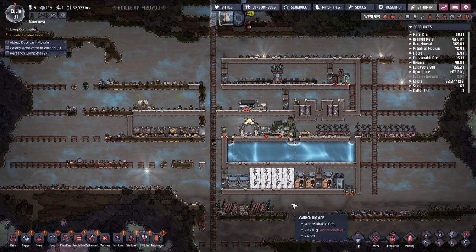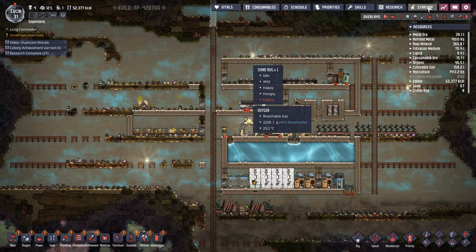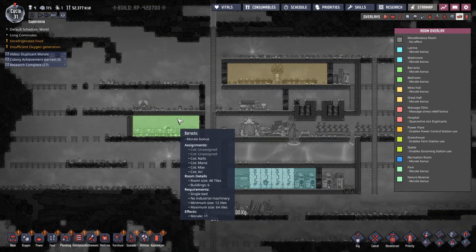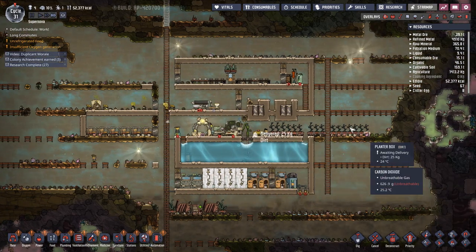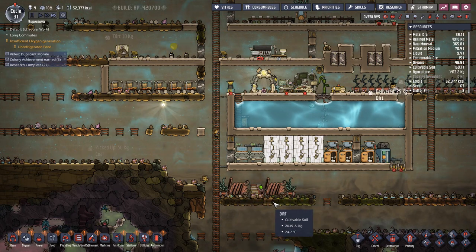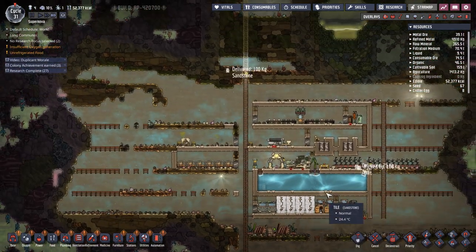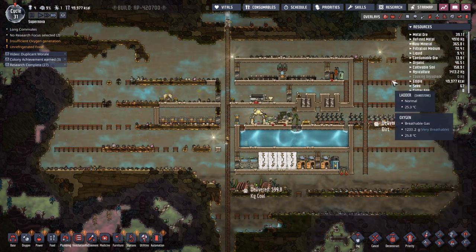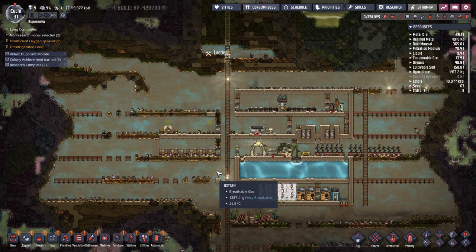Hey folks, we're out here with another episode of Oxygen Not Included. We're on cycle 31 with a new save here. We've got pretty much a basic base going — a washroom, a barracks, a great hall, started up our kitchen, got some rudimentary food. We have mid-game power going with a couple of oxyferns to kill the CO2, and we've dug out most of our starting biomes. We're in pretty good shape and ready to make the step into early mid-game.